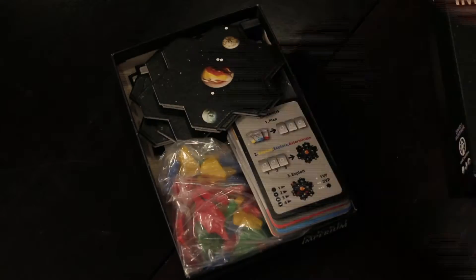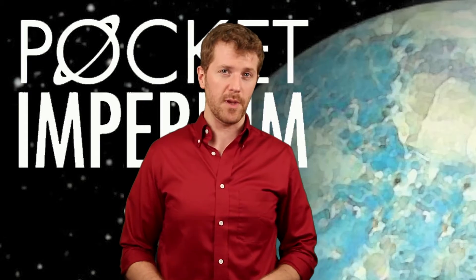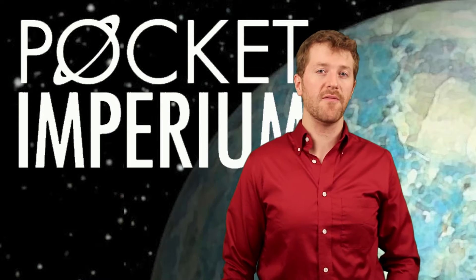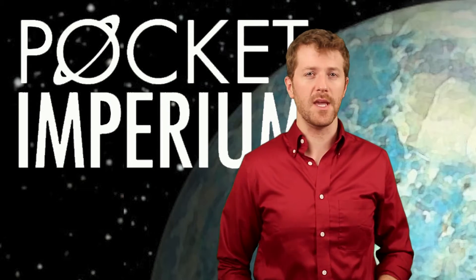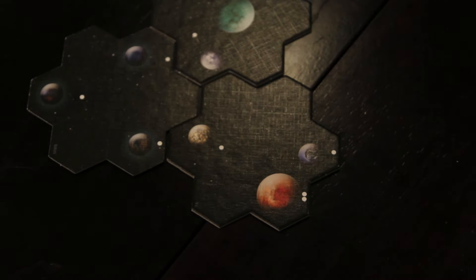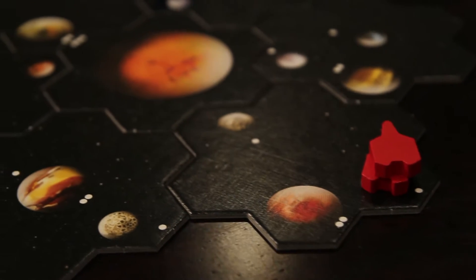In this particular universe, everything looks and plays pretty generically. All the planets are really simple, all the ships are basically the same. Every spacefaring empire is identical and symmetrical. You set up a variable grid of several sectors of space, each consisting of seven hexes that may or may not contain a planet. Players start the game by drafting systems and placing ships on it, and from that home base they expand throughout the universe.